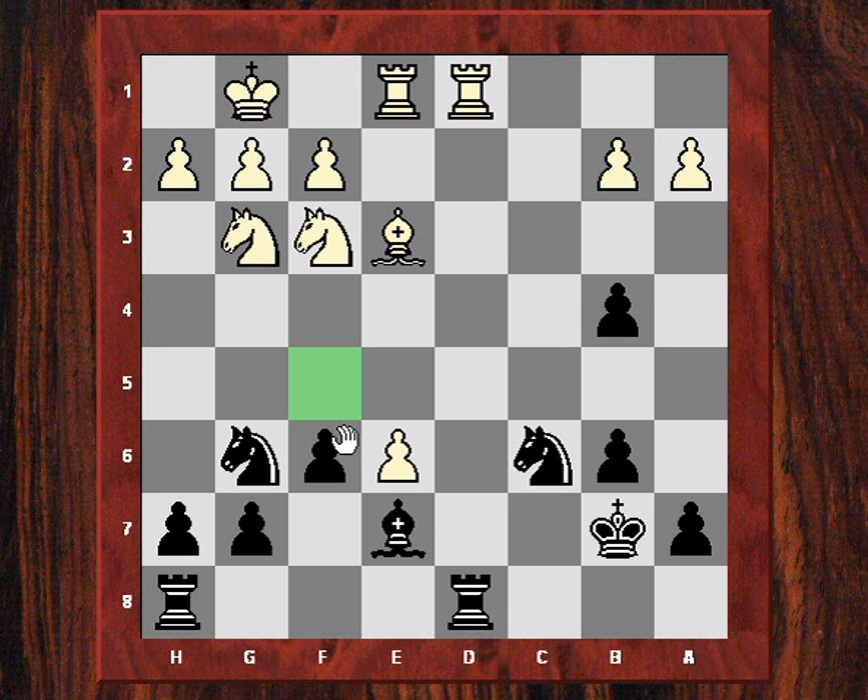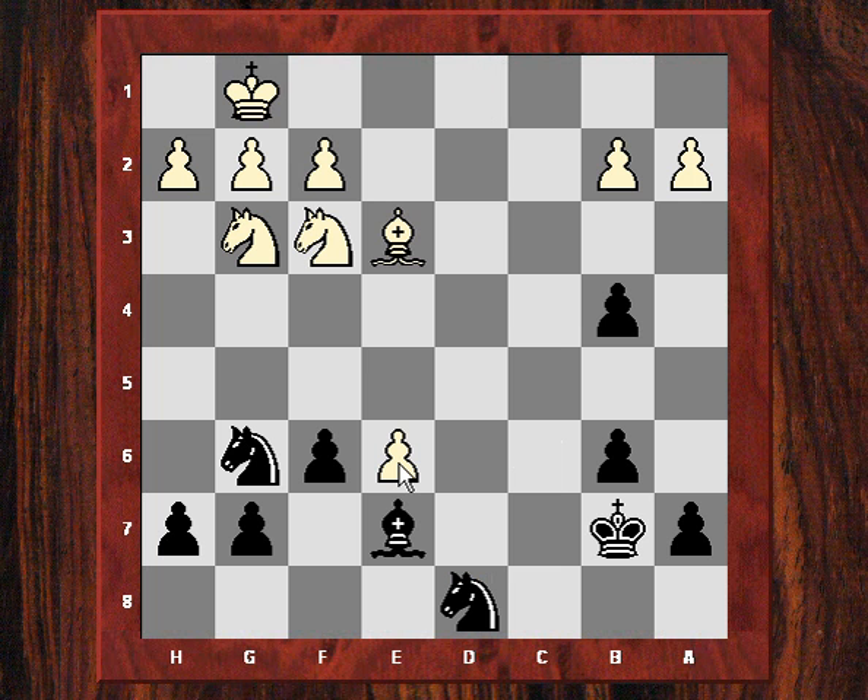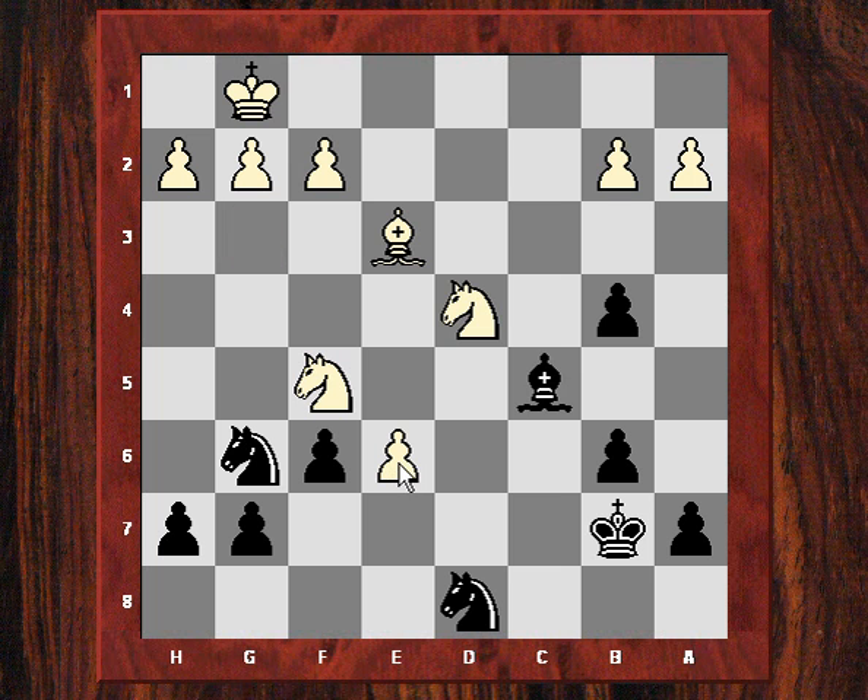But anyway, rook takes d1, rook takes d1. I was pleased with this because I thought I'd at least put some pressure on this e6 pawn after he exchanged, which he volunteered to. And he protects that, so I try and undermine the protector, and he protects the protector, so I take the protector, he takes back — so that pesky pawn is still being protected.